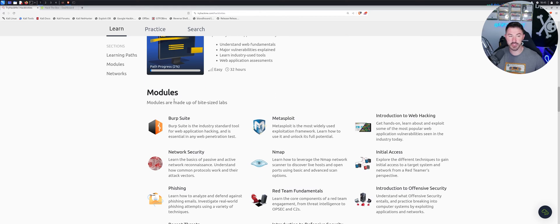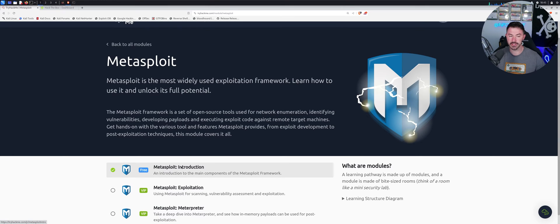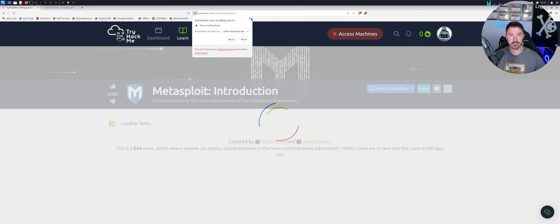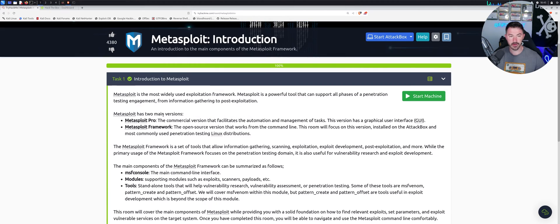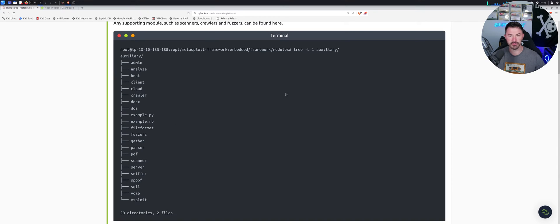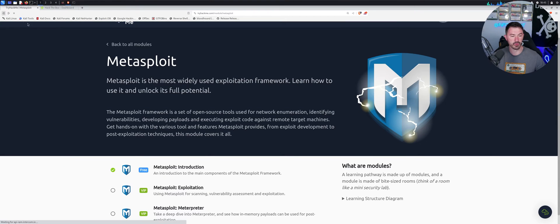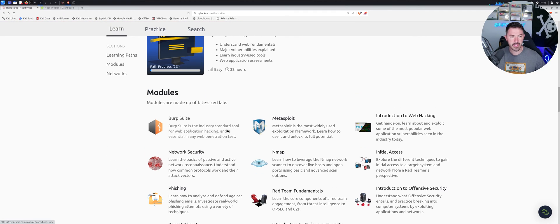If you keep going down you have modules. Say for example you don't know what Metasploit is — it's a C2 framework built into Kali Linux. You just click in here, get the introduction to Metasploit, start the machine, and then go down and learn about auxiliaries, posts, exploits, and all the fun stuff that Metasploit has to offer.